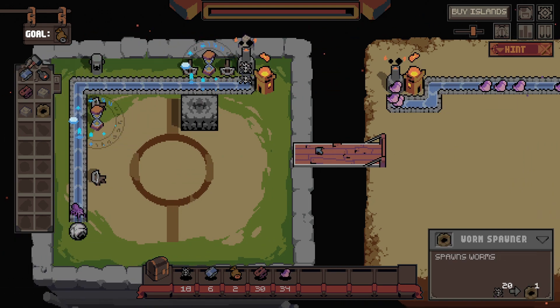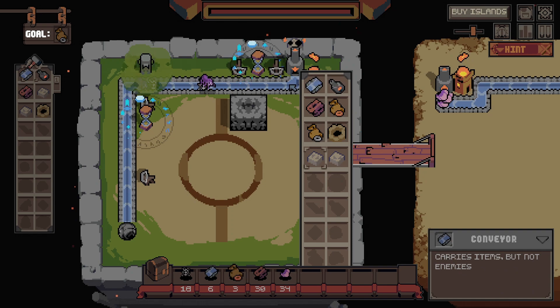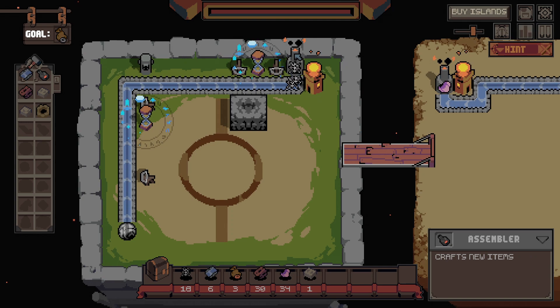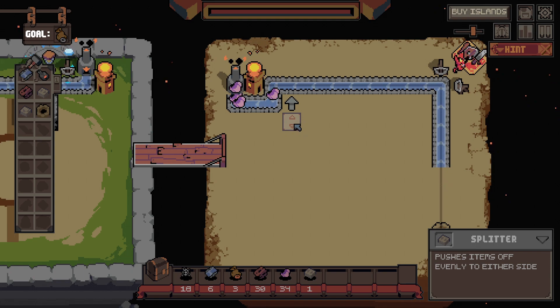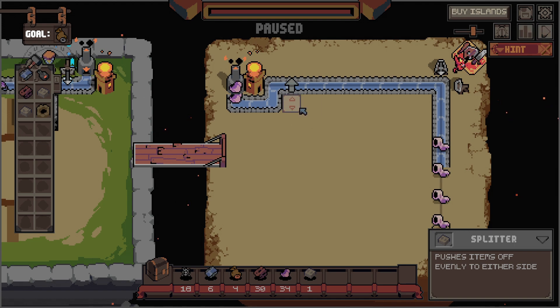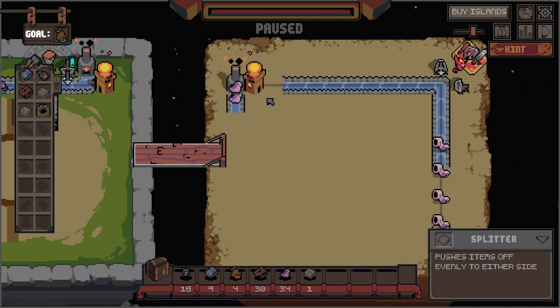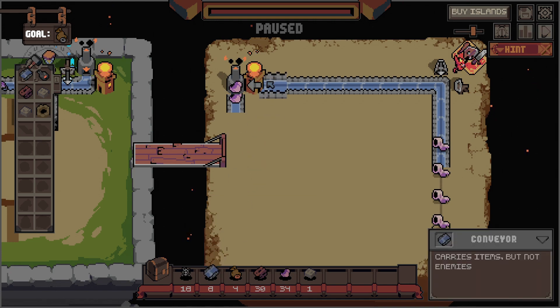Just make that. I don't even know if we need it. I don't know what a worm spawner would do for me — like, what would the point be? See, now that I've got a splitter. Okay, let me try and build the... no, stop doing that. That's a me problem. That's not on this game.